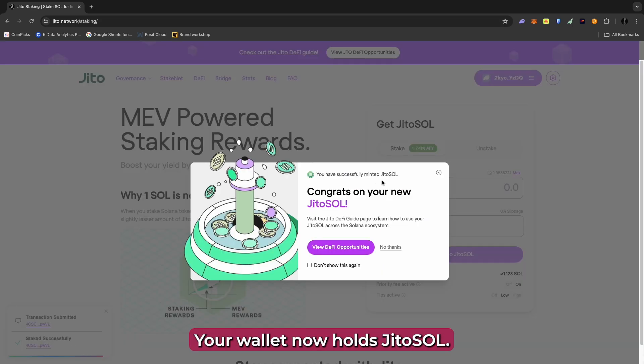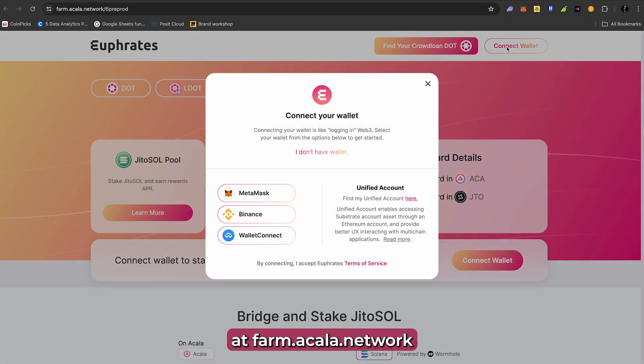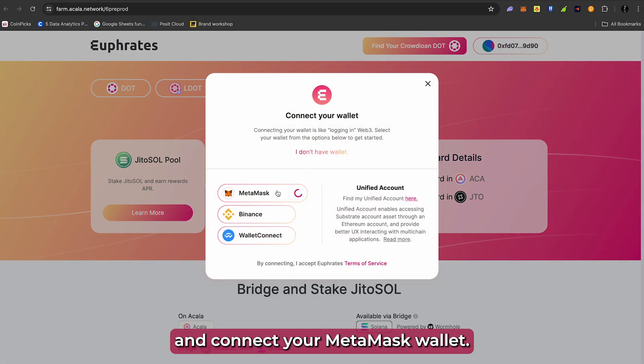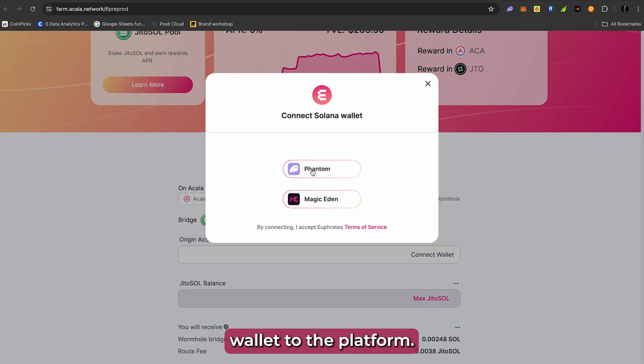And there you have it — your wallet now holds JITO SOL. Next, head over to the JITO SOL pool at farm.acala.network and connect your MetaMask wallet. Also connect your Phantom wallet to the platform.